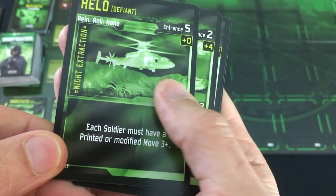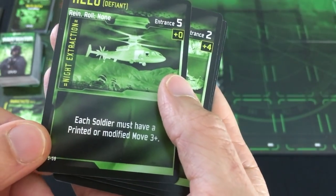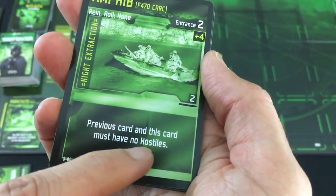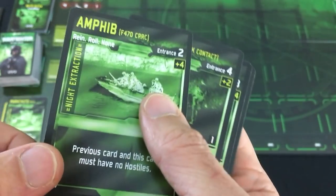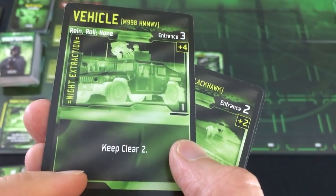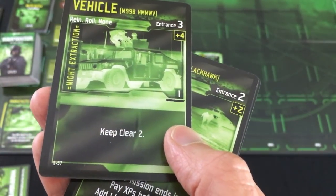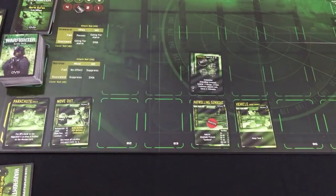Extraction is a bit more intent because it determines what you need to do to actually get out once you've accomplished your objective. For example, with an amphibious escape I'd have to have that card and the previous card clear of all enemies, which can be pretty tough. But the one I tend to like is a Hummer — I just have to keep it clear of enemies for two turns in a row and I escape and win. You can put that to the right of your objective; they have a spot for it further right on the board, but clearly we don't need it right now.